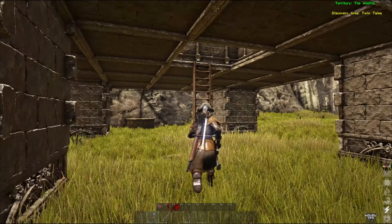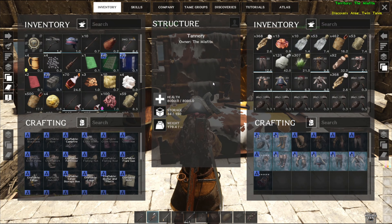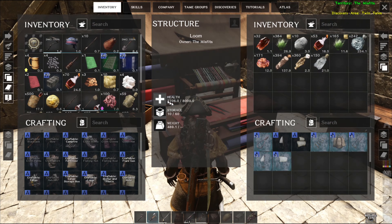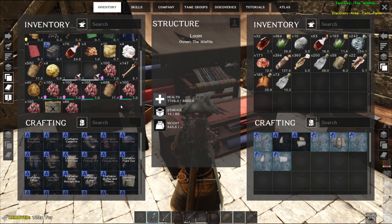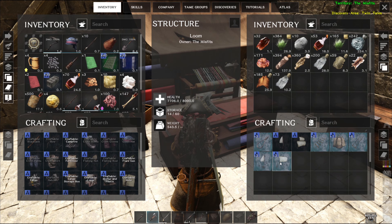Let's go put those in here. This is not the loom — this is the tannery, Wispah. Just one of those days. So we don't really have any hides in here, but we will now. And we have so much meat. I could have sworn I did more hides than that.